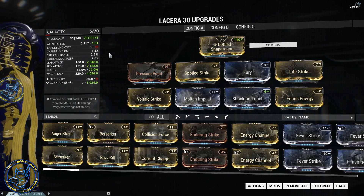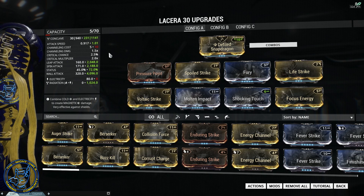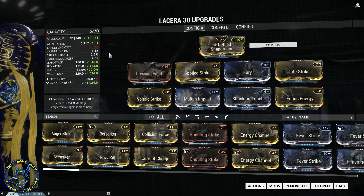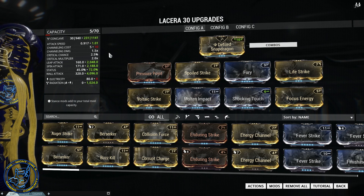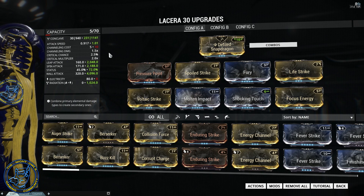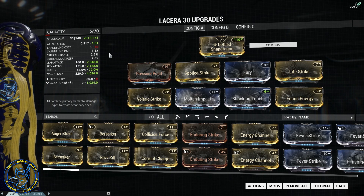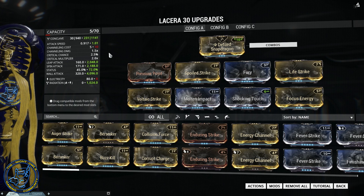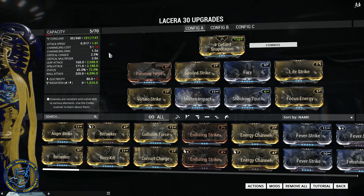You can run this thing in high-level stuff, no problem at all. And if you've got the Defiled Snapdragon stance, you're going to have fun doing it — you're going to whip those enemies, pull them, yank them. You can run double elements if you want. Generally I'll run Corrosive with a Heat proc, still getting a nice status chance. But in some cases I'll switch it to all Corrosive, all Radiation, or all Blast, depending on the situation and what I'm specifically looking for.